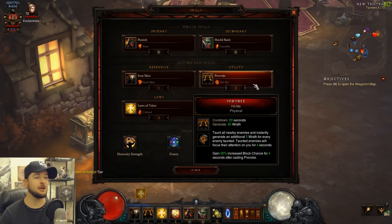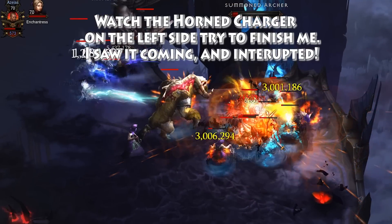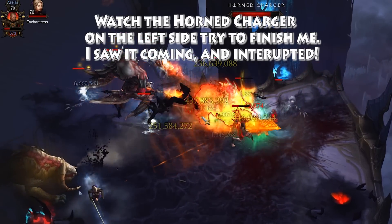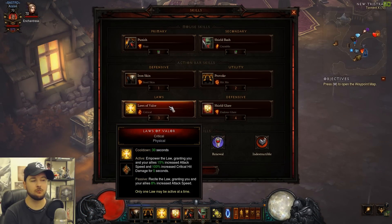Provoke with the Hit Me rune isn't just about generating wrath — it also taunts all enemies, helping protect party members, and grants 50% increased block chance for four seconds after activation. Shield Glare isn't just about wrath generation either; it interrupts enemies mid-cast. I use it constantly to interrupt rift guardians before they land big attacks — many of them have wind-up animations you can interrupt with Shield Glare. It also procs Bane of the Trapped for increased damage.